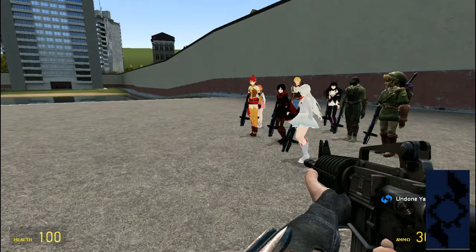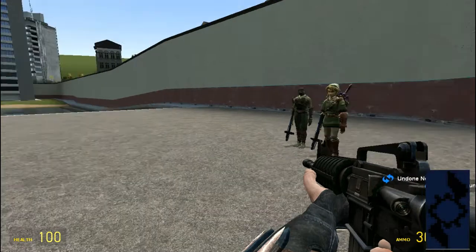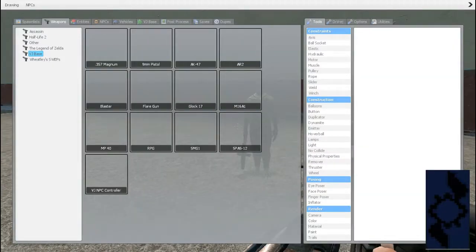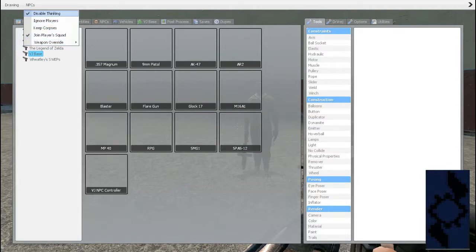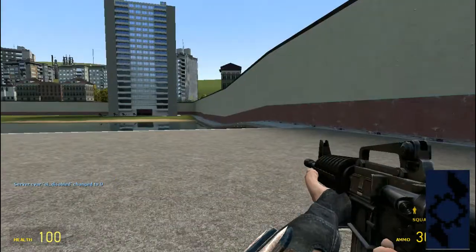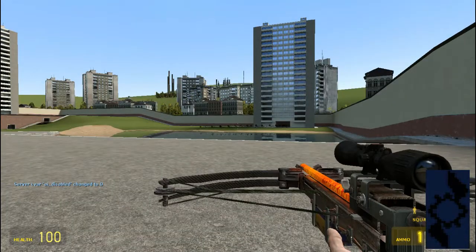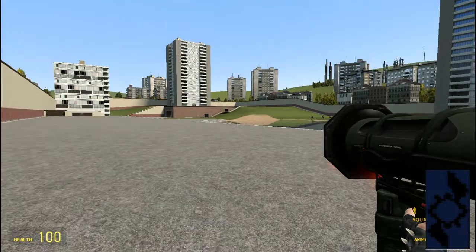Let's go down to the first two I spawned in: Link and Reptile — they'll be my team. What we're going to be doing is first disabling, and then we're going to be trying to survive as long as possible. Oh crap, here they come — I'm gonna need like the rocket launcher for this, my goodness!